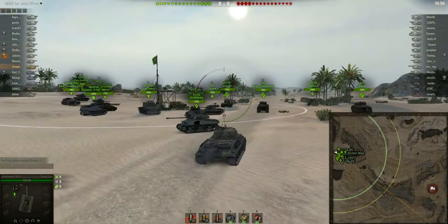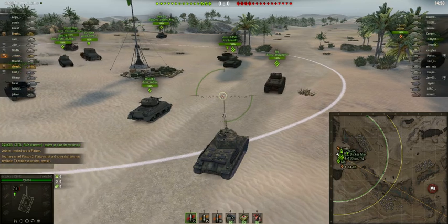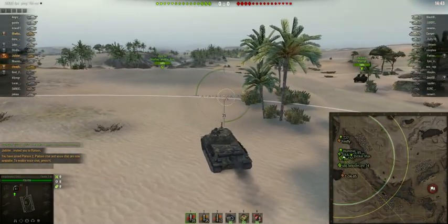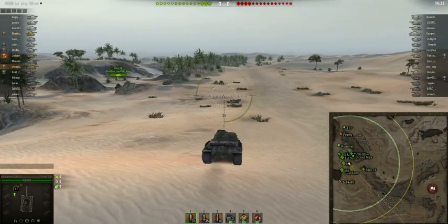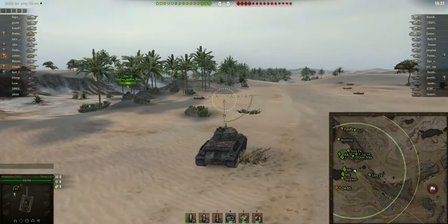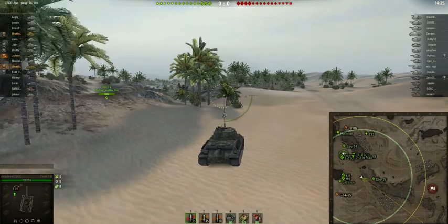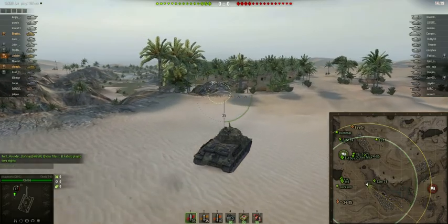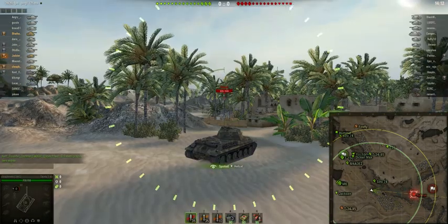This is Dave from Cheapbooks.com playing the Skoda T40. This is a Czechoslovakian tier 6 medium tank and the map is Sand River. What I'm going to do is drive through the little town area. On the mini-map, I'm pointing my gun in the direction I want to drive. I want to make it clear that even though I'm going through the town to spot enemy tanks and flank them, I've played the outside routes. I did that when I was a new player, but now I take the more difficult routes.